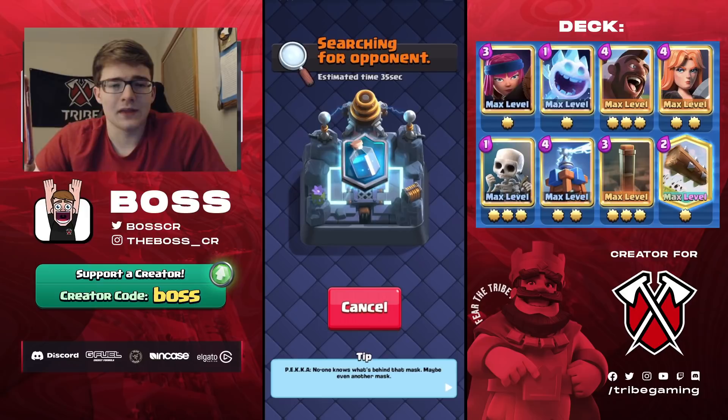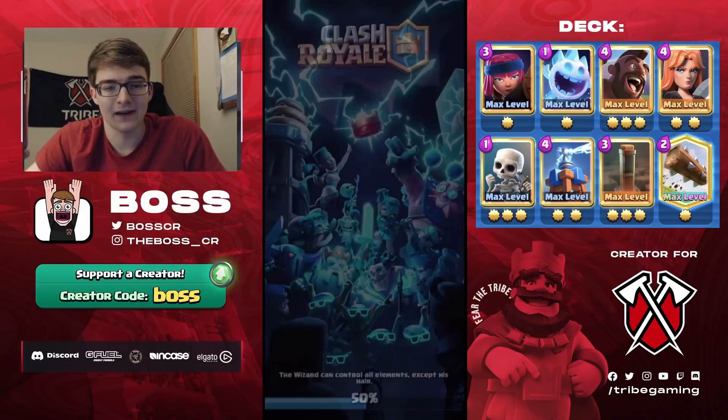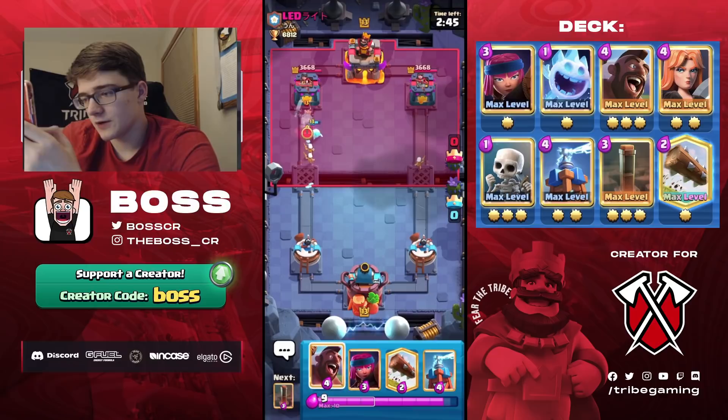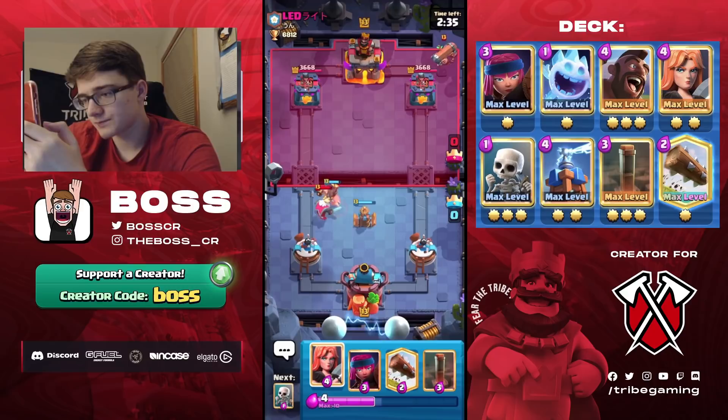I think I've played five games — won four, lost one. This will be the last game. Against Lead now — cycling Skeletons to see what he does, then Ice Spirit. He's going to have a Ghost, so my cycle is a little off. I might even have to use a defensive Hog just to pop this Tesla.